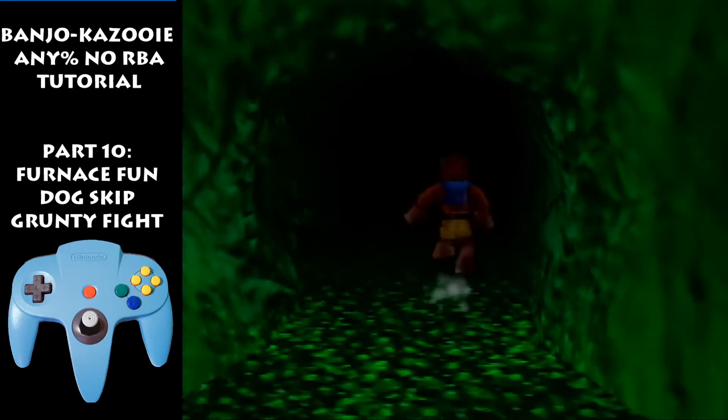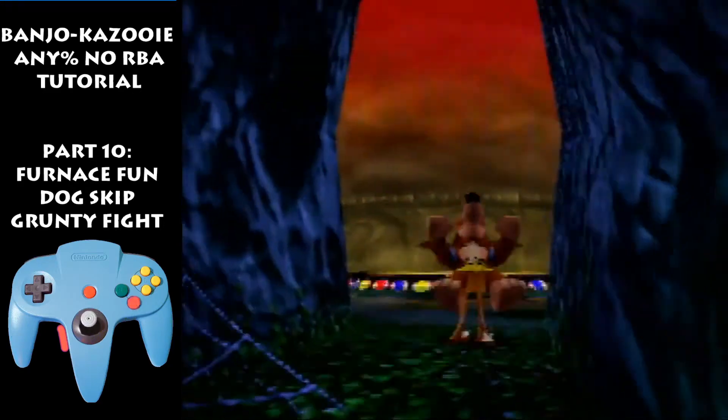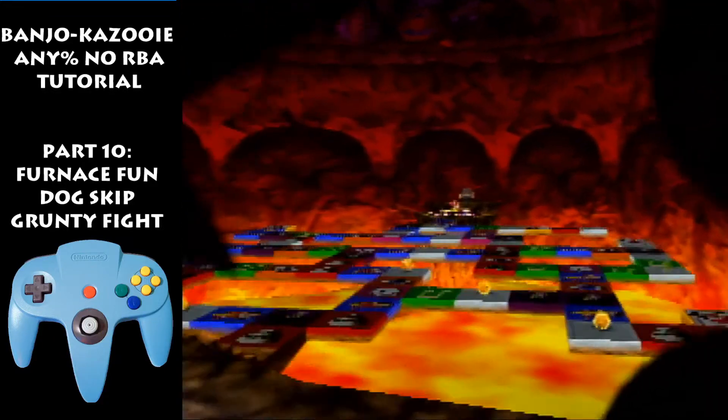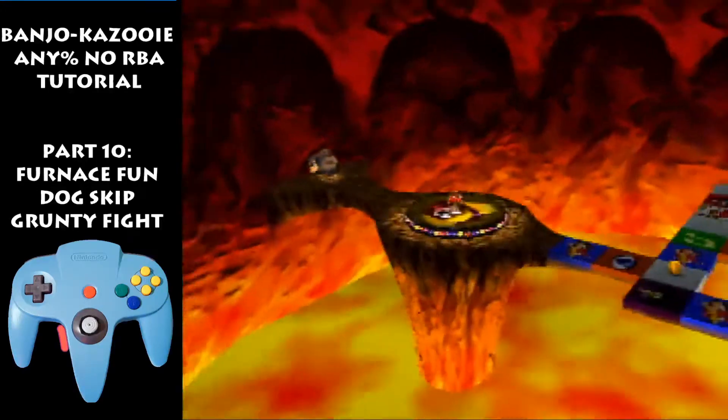Walk forward and get Talon Trot in the loading zone if you can. Jump into Furnace Fun. Apply it on here to get the warp right away. Now we're just gonna skip the text, jump forward in Talon Trot, peck onto the first tile and then answer the question.